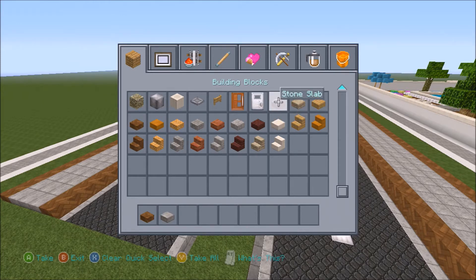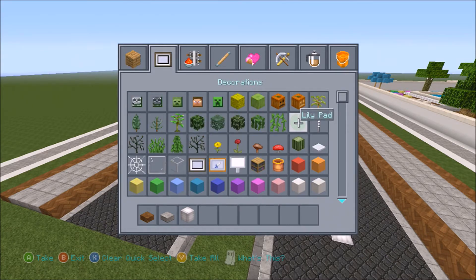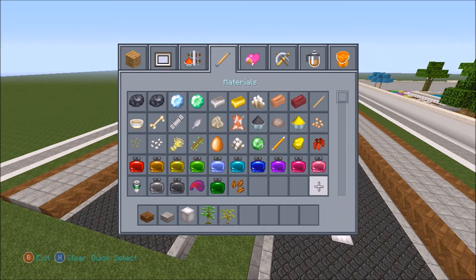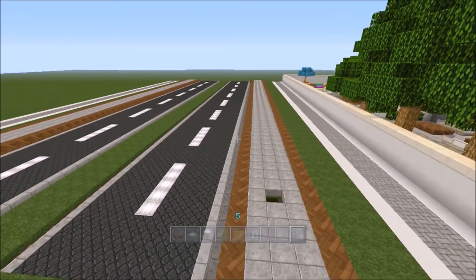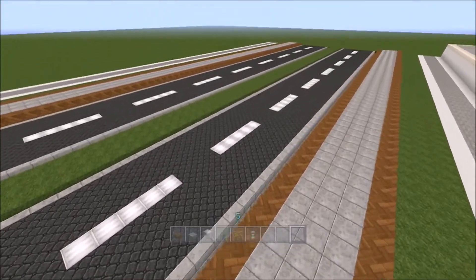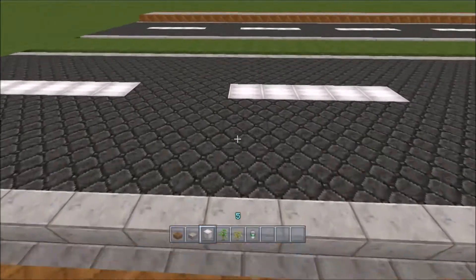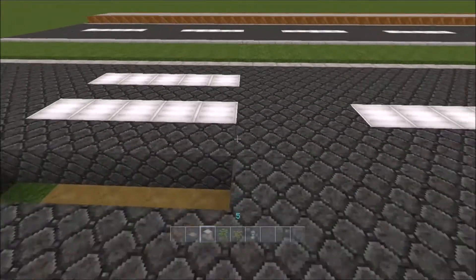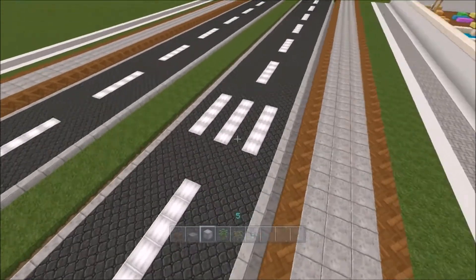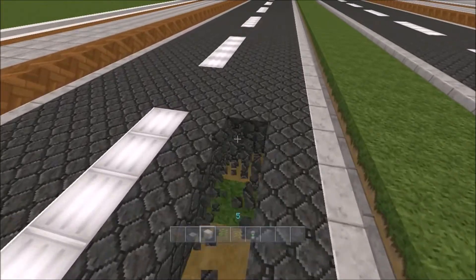You will also need glowstone, and trees — I'm going to use jungle trees — and oak sapling, and you will need bone meal. So the first thing I'm going to do is add in a couple of crossings: one here and one at the other side. For the crossing we're going to have our white lines going across the road — just a pretty typical one, it's what you'd see on most roads and what most people do for roads in Minecraft.